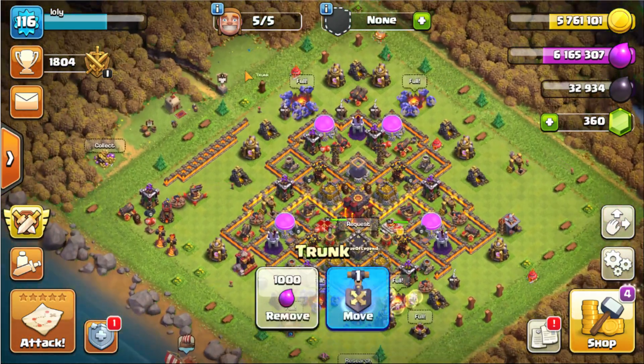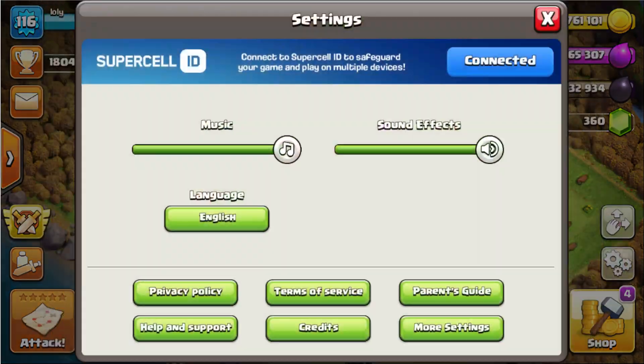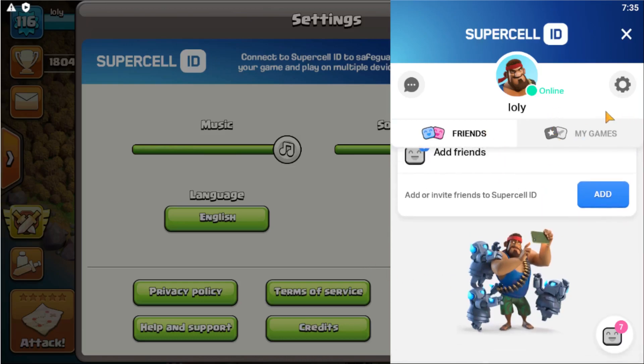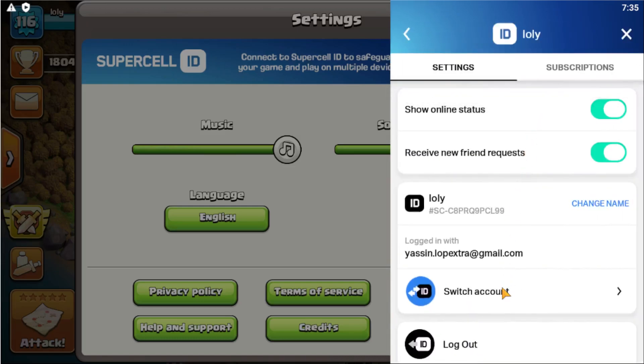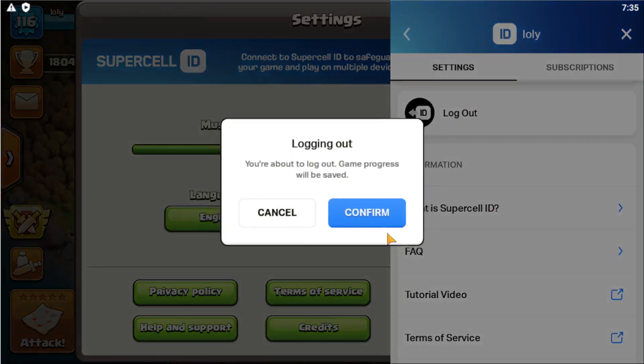You can use multiple options to save your village, and one of them is Facebook. Let's close this game by clicking on 'connected' — I'm currently connected to the Supercell ID. Let's click here to disconnect. To do that, go to log out and confirm.